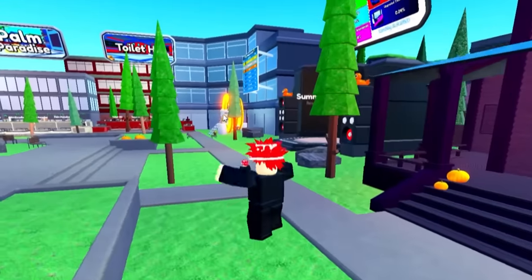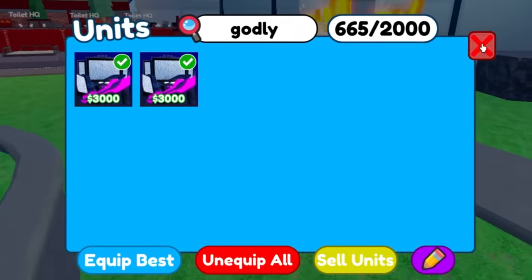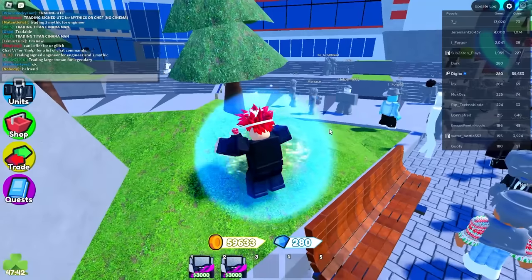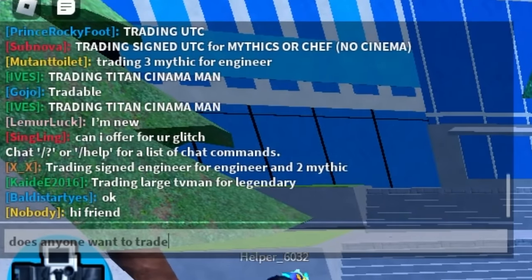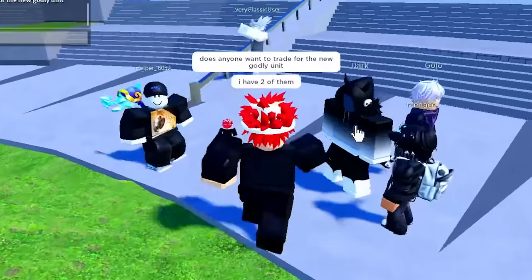Where's the Trading Plaza? It's over there. We didn't get another godly one, but we're going to see if anyone wants to trade something for it since we do have an extra. Let's go over here to the Trading Plaza and teleport. Does anyone want to trade for the new godly unit? I have two of them.